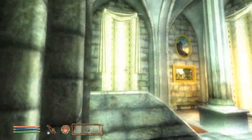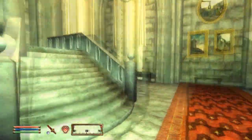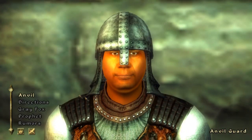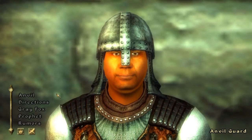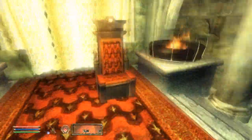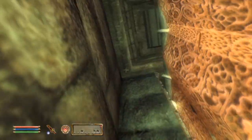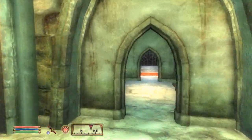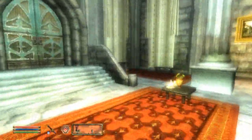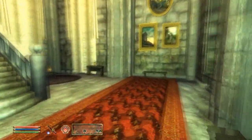I just entered Anvil Castle to see if I can find the Count or Countess and ask for aid. I kinda need to speak to their leader, whoever that may be. There was a secret door — a secret inlet or something. I guess I have to wait for daytime at some point. I'll get back to you guys when I actually find the person; I don't want to waste any time in this video.